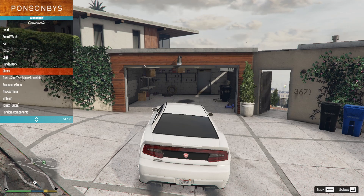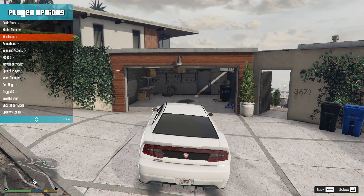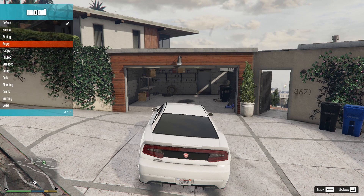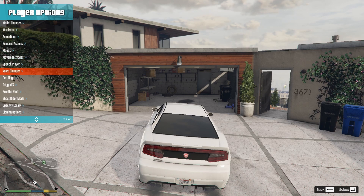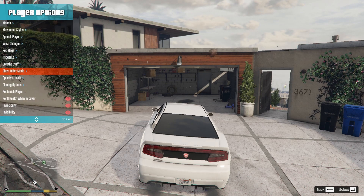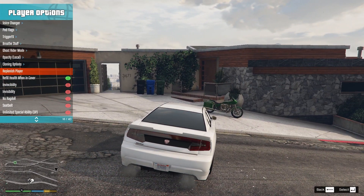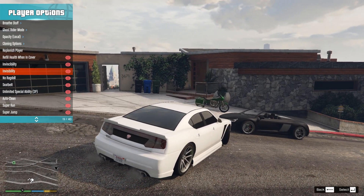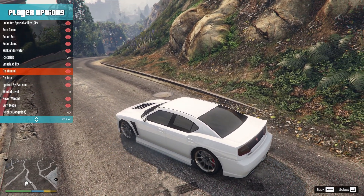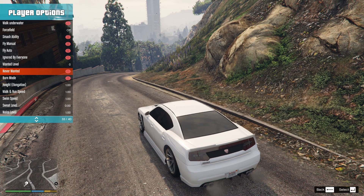You can change your wardrobe, switch into different pedestrians or animals, and customize the way Frank looks — new faces, gold teeth, accessories, bags. There are player animations, scenario actions, moods, movement styles, speech, and a player voice changer. You also get cloning options, bodyguard, invincibility, ragdoll toggle, seatbelt, auto-clean, super jump, fly, manual fly, auto fly, and wanted level controls.